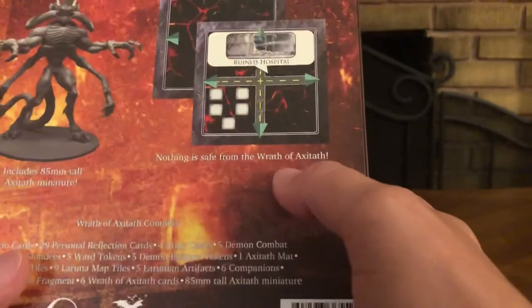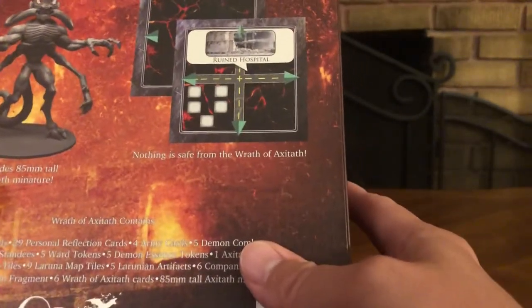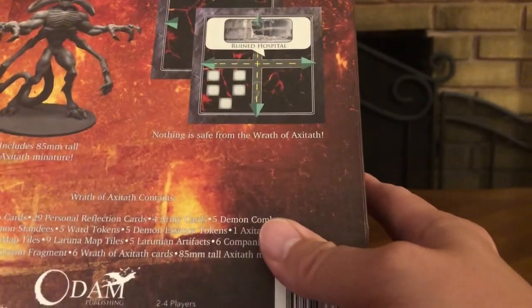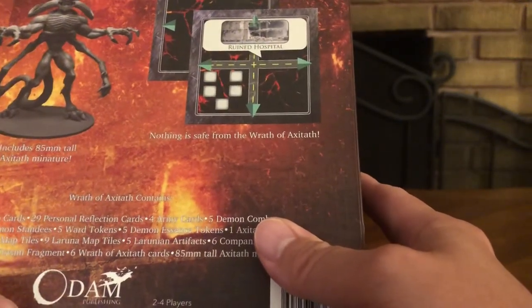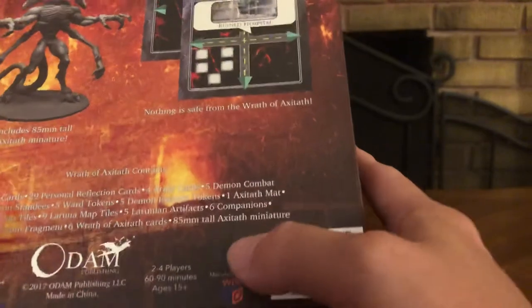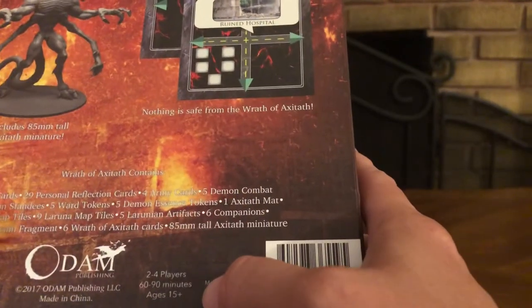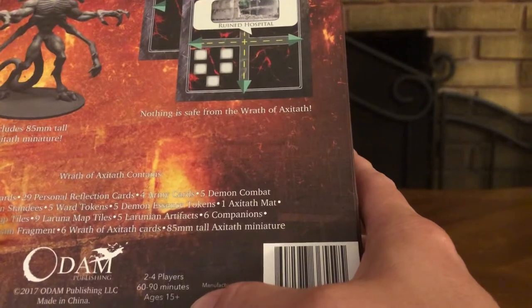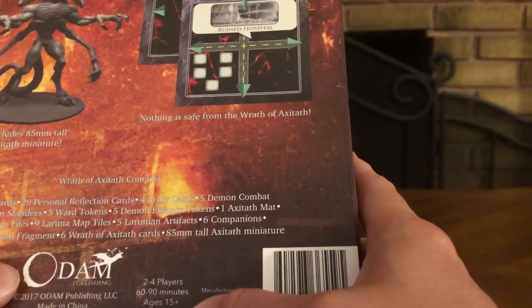Nothing is safe from the Wrath of Axitaph. It includes an 85-millimeter tall Axitaph miniature and a bunch of other stuff. This expansion came out in 2017, is for two to four players, lasts 60 to 90 minutes, is for ages 15 and up, and is from Odem Publishing.